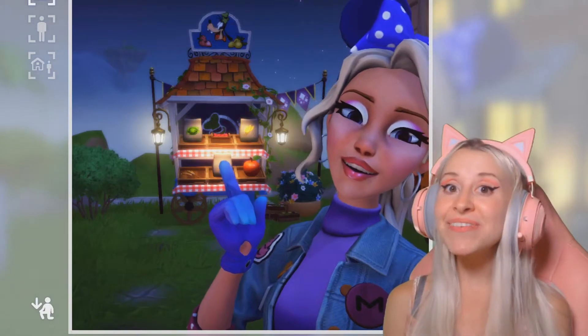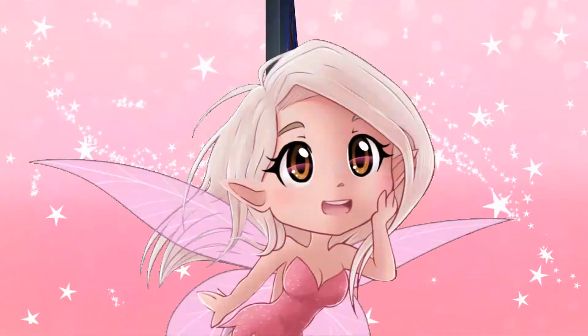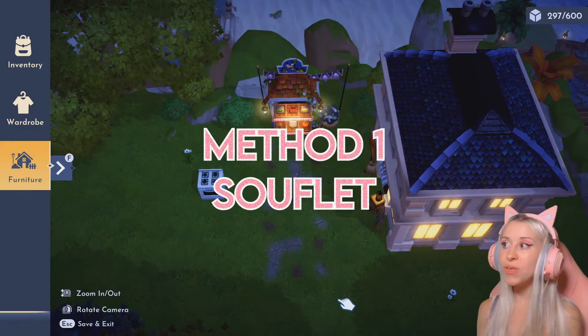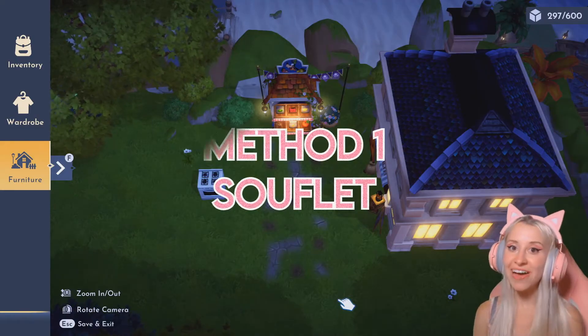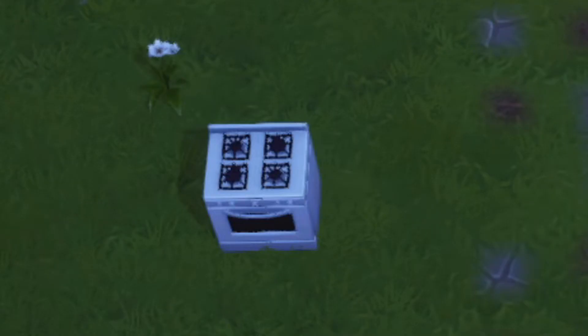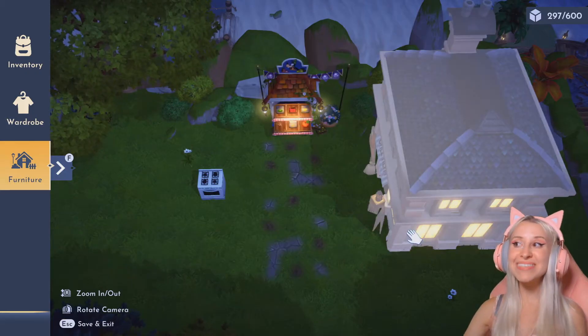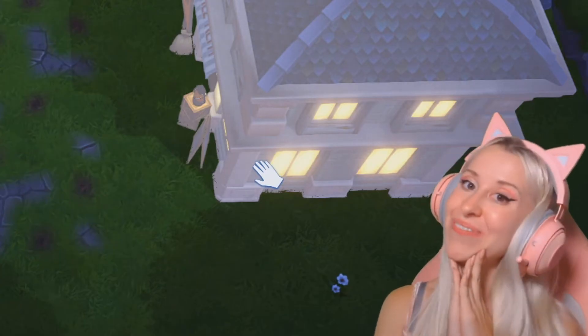It's very likely that the first method I'm going to be showing you is going to get patched, so take advantage of it while you can. Without any further ado, let's get into the video. For the first method, literally all you have to have is Remy's restaurant unlocked. Once you've unlocked his restaurant, place it in the meadow next to Goofy's stall, go into your house and grab your stove. Then place your stove next to these two items and let me show you how to get infinite money.